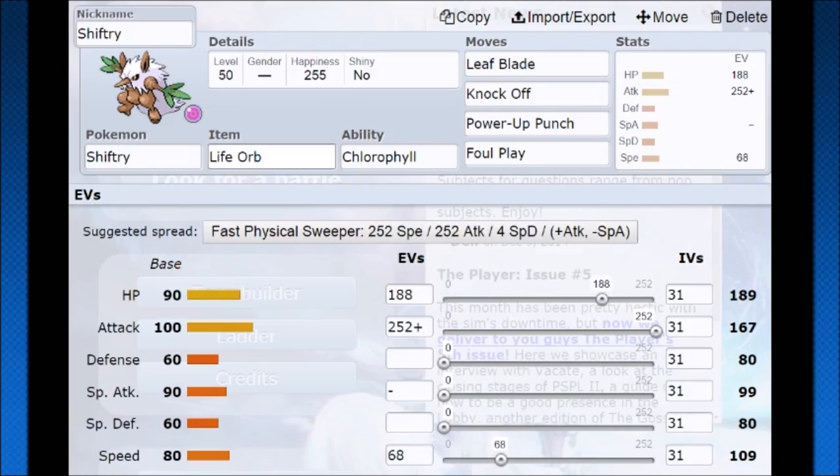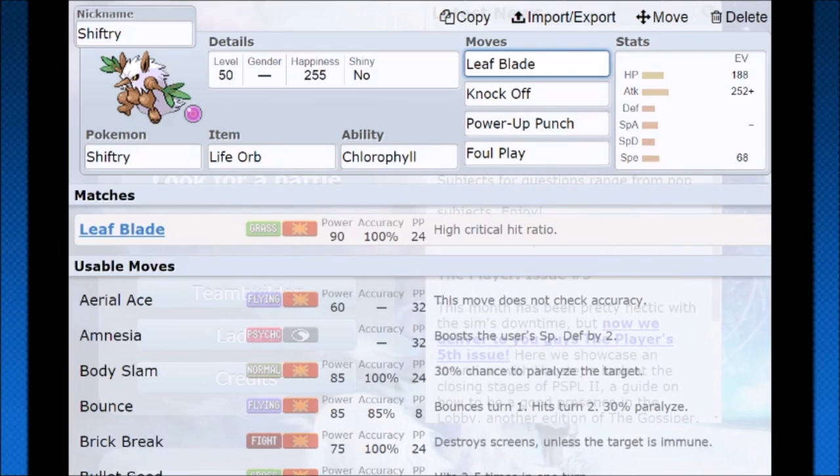After that I was thinking Life Orb and then some kind of coverage. Leaf Blade is going to be excellent — 90 base power, really good, going to have STAB and a slightly better chance to crit. Knock Off will have STAB and removes your opponent's item if they're not a mega, then gets bonus damage. Power-Up Punch is the option I felt that since you're setting up sun, Shiftry is going to be brought in afterwards to use that momentum for extra damage, score a KO, or come in on a Pokémon weak to Fighting to get a free boost — which is going to make everything easier.